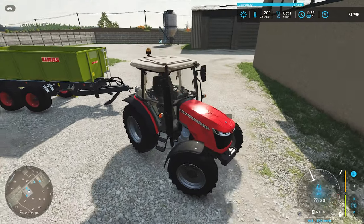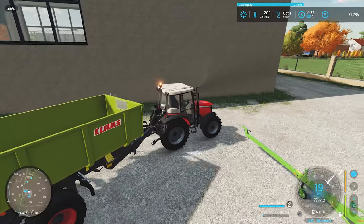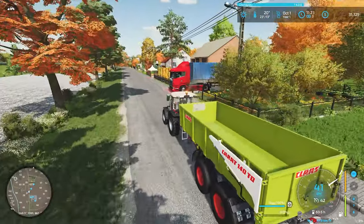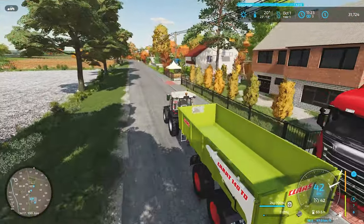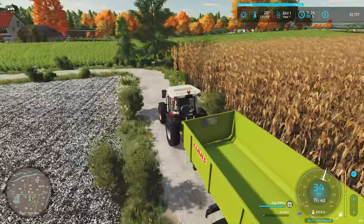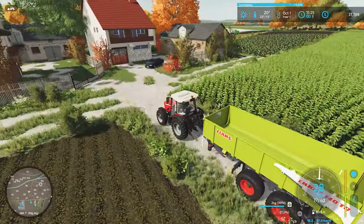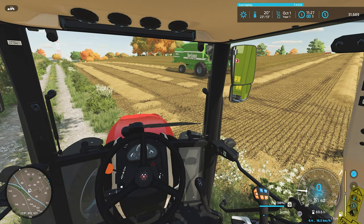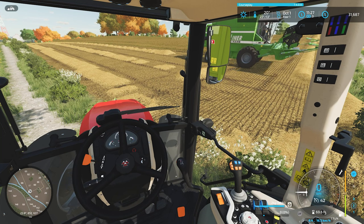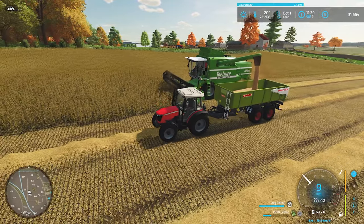We're really getting to drive all the little tractors today. This trailer seems a little large for this tractor but it's okay. We've driven little Zetor doors, a Massey, a Kubota, and even a Valtra — big variety. Soybeans yield heavy, don't they? Meaning you get a lot of them.